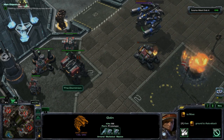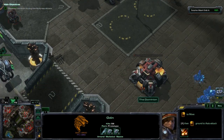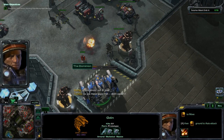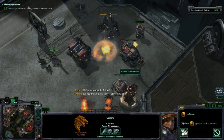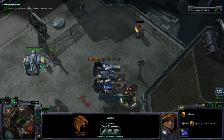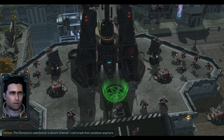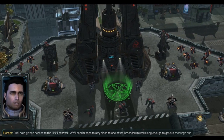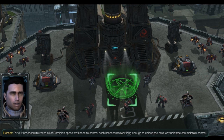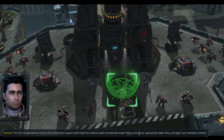I think I will use this ability here, just because it also takes those buildings out faster. Alright, so I think we're doing okay as far as time goes. Hopefully that will burn down. So that should have been enough to take out that base completely. And so we won't have to deal with any tanks or anything like that. We just have to prepare against infantry, light vehicles, and flyers, which is kind of painful. Fortunately, they don't build a lot of marauders. Each broadcast tower needs to be held long enough to upload the data. Any unit type can maintain control.